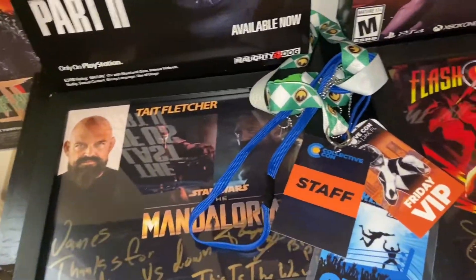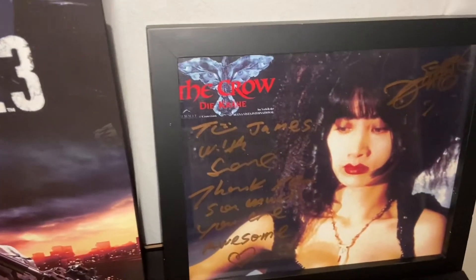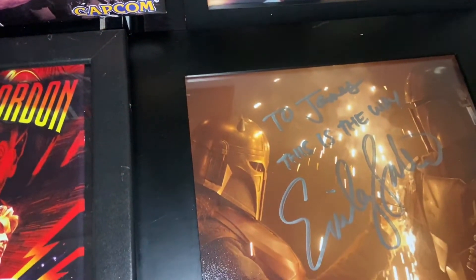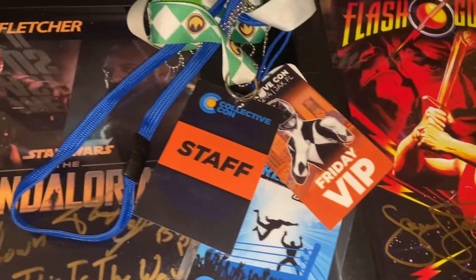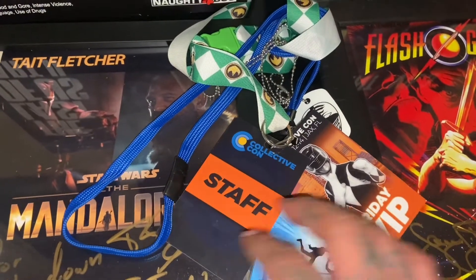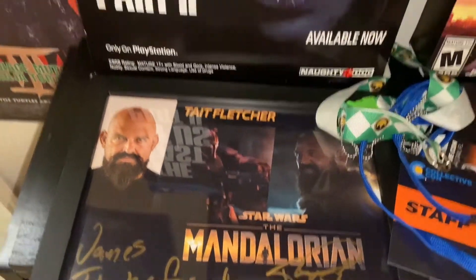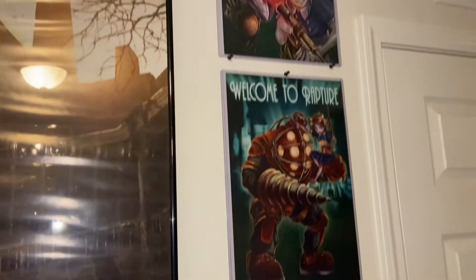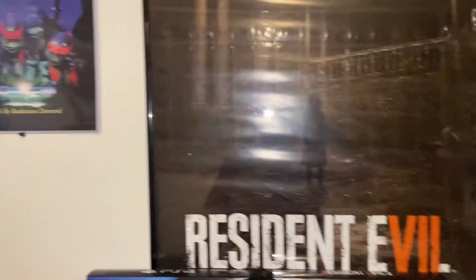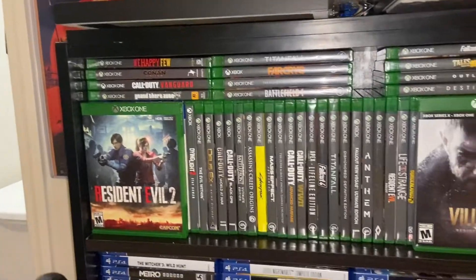Here's some prints from conventions that I've worked. Collective Con — I try to work it every year. The Crow. Mandalorian — I love the fact that they wrote 'This is the Way,' it's so cool. Flash Gordon. I try to work it every year and it's always a good time. Some display boxes from GameStop. A couple game prints. Turtle movie prints. Xbox One.